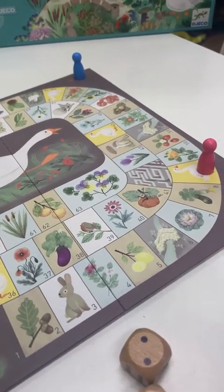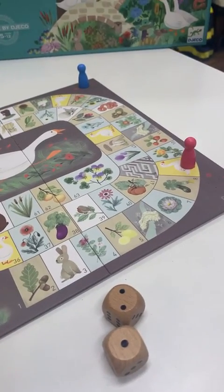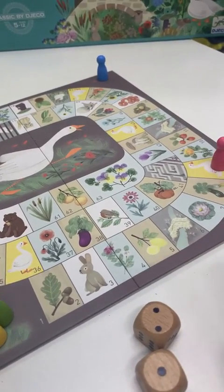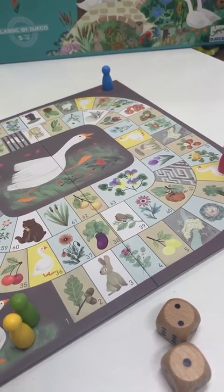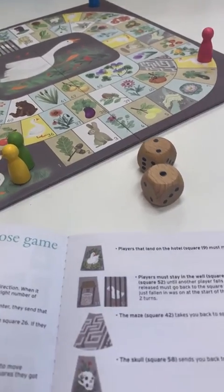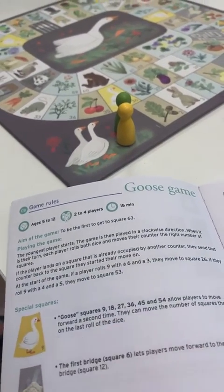There is an additional rule: if on your first go you manage to roll a number nine, which gets you landed on straight away in a certain combination, it will take you to another square as well. It's best to have a look at that — if you're lucky enough to roll a nine on the first go, the booklet gives you a bit of information.